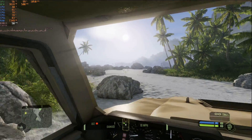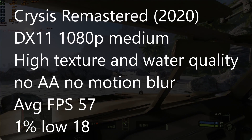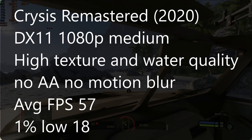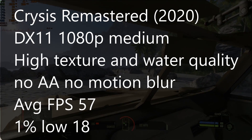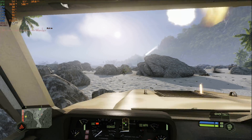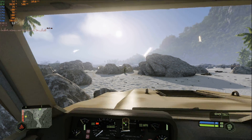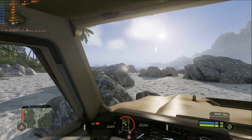Crysis Remastered also came from this year. At 1080p with medium settings but high textures and water quality, AA and motion blur off, we averaged 57 FPS with a 1% low of 18. I did also increase the shader quality and set ray tracing to performance, and it still managed an average FPS in the 40s, but it was pretty stuttery — and that may also be a limitation of the 4GB of VRAM.